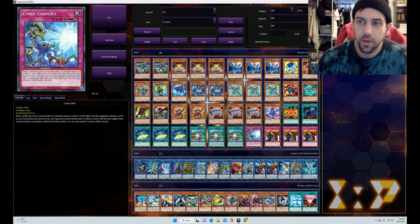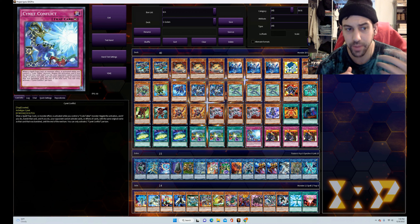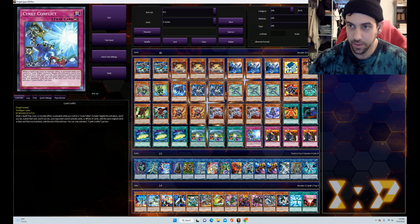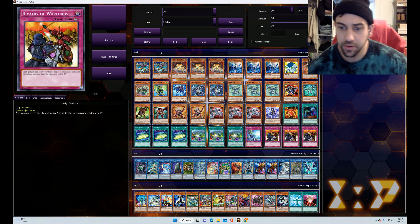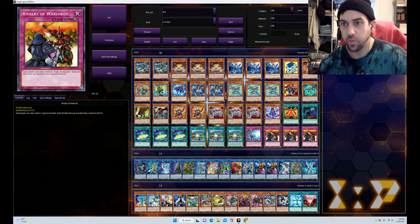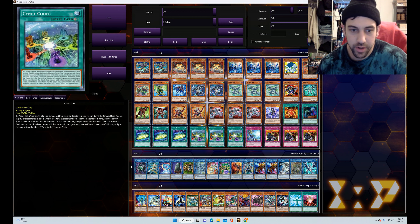We've got the one Cyanide Conflict — it's essentially an in-archetype Solemn Warning. If a spell, trap, or monster effect is activated while you control a Code Talker monster, you can negate the activation of that card and banish it, and cards with that same name can't be activated afterward. So if you're negating something that's not once per turn and your opponent might have multiple copies, you're shutting that down for the turn. It's a searchable negate trap, so it's pretty good. Then triple Rivalry of Warlords fits really well in this deck because there's not a single monster in the deck that isn't a Cyberse monster, so you can take advantage of it where other decks can't.